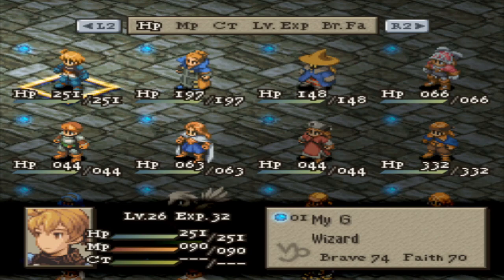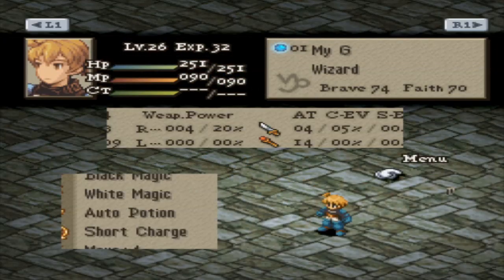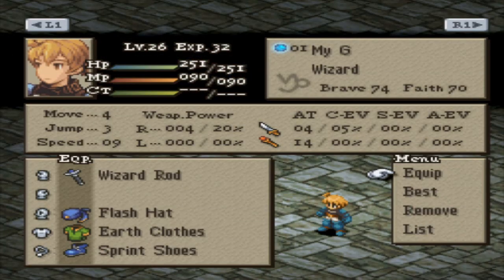Fortunately, they were kind enough to wait for a year. I guess the Hokuten and the Nantan aren't too serious about this war business. I think I'm basically good to go on all my characters. I had to take a second to remember what I was doing, but I think we should have something here that's good to go. We've got my G as a wizard still.